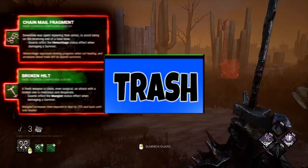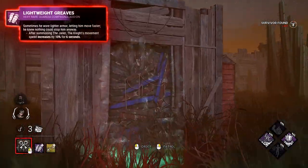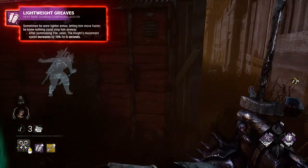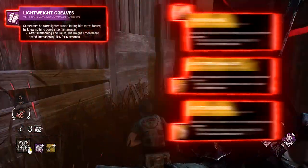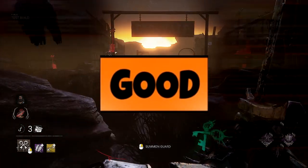Now we're in the purple area — this is a nice area. Griffs: after you summon the Jailer (the third guardian), you get a 10% movement speed bonus, which is very nice in chases. You can ask him to break a pallet and easily finish the loop with the bonus speed. Combined with the yellow add-on to summon the Jailer two times in a row, this is really good.